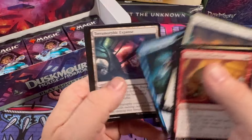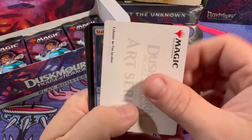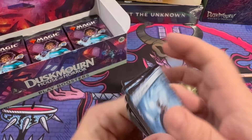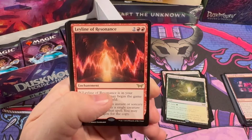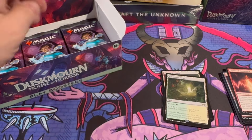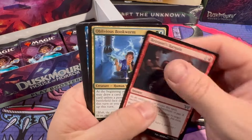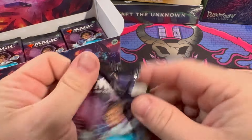Thornspire Verge — lots of lands in this box. If you're looking for these lands, the play booster box might be the way to go. It feels like in the collector boxes we don't hit a ton of those, because they typically show up in the extended frame slots. It's free real estate, guys. Come on Tony — Leyline of Resonance! I think these leylines are going to be relevant, I think they're going to do some things, so don't sleep on those. Bleeding Woods and Enduring Innocence — I love this enduring cycle. The showcase frames are adorable, they look more like Pokemon cards than Pokemon cards do, and I'm not mad about it at all.